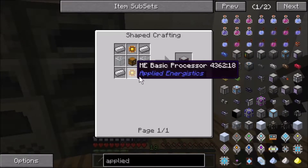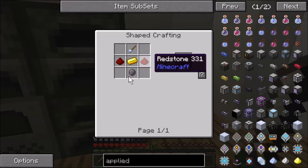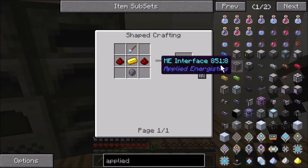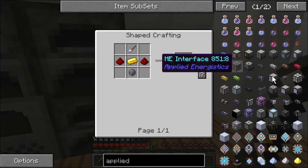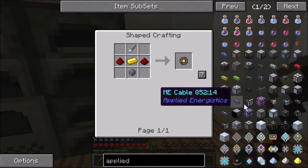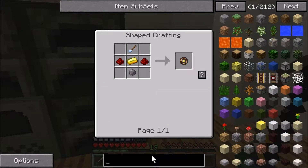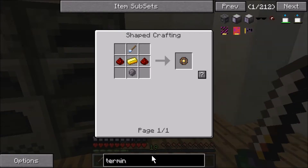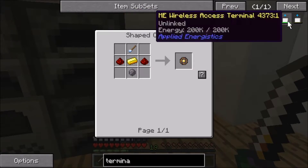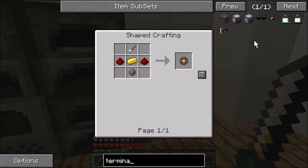Oh, that's simple — except these are probably expensive. Basic processor — oh this is easy. I think I'm just gonna craft this stuff. Let me see what the terminal is — crafting terminal? Let me search 'terminal' — ME access terminal — I don't know, it's one of these things. I'll have everything crafted in a second, it's not that hard.